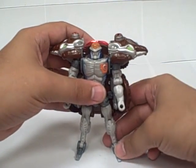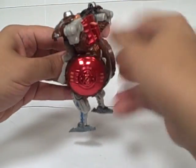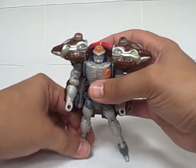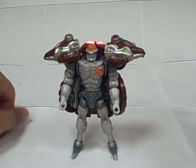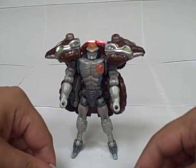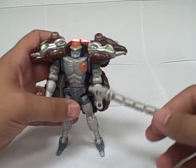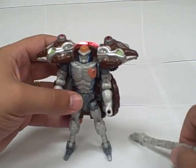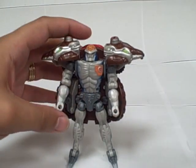He's not quite show accurate. If he were show accurate, these wheel pieces would flip up and around and sit behind the mouse heads on his shoulders. But other than that, he's fairly accurate to the show. This is, again, like Waspinator's, the 10th anniversary version of the mold, which has a little less blue on the chest but a more detailed Maximal symbol on his chest, and slightly different paint apps on the head to make him look a little bit more show accurate.